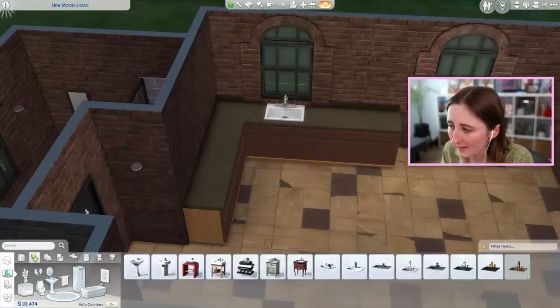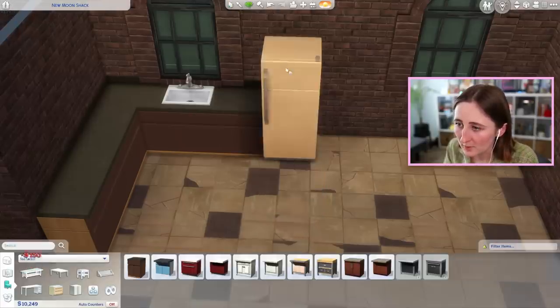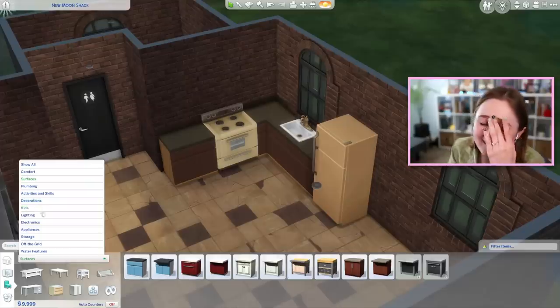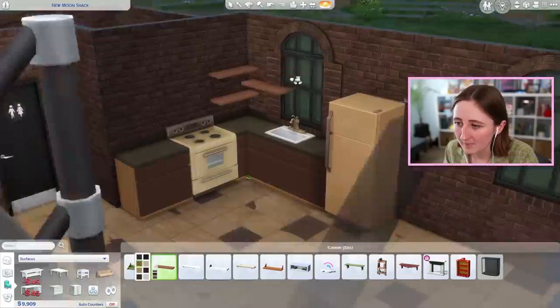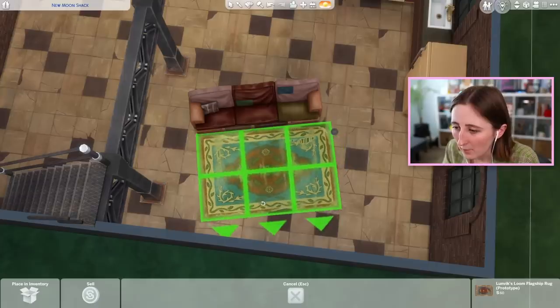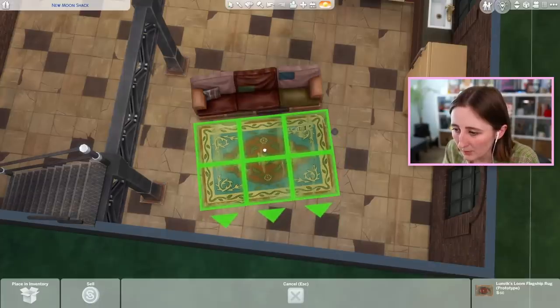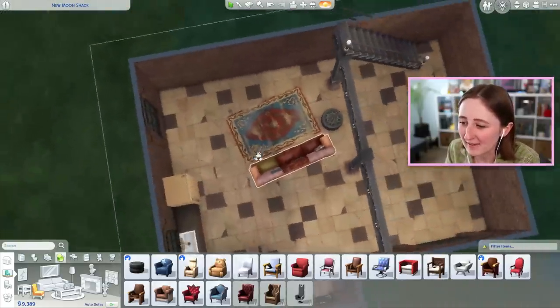No wonder the sink looked weird — I had the counters placed wrong. Do I use the weird beige or should I make it white still? This place is gonna be way too nice. I want it to look like an old abandoned factory, but let's be real, if I'm the one building it, it just won't — it's still gonna be too fancy. I wonder if we could alt-place some of the furniture, like angle it or something, if that might help make it feel better.